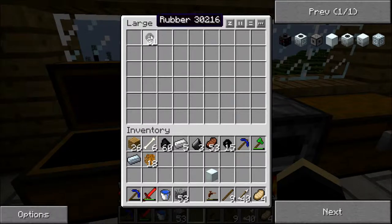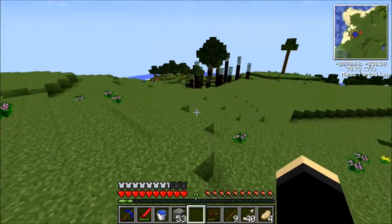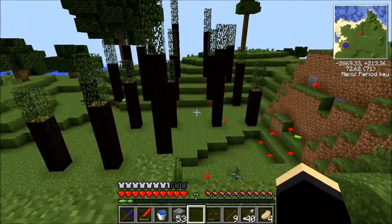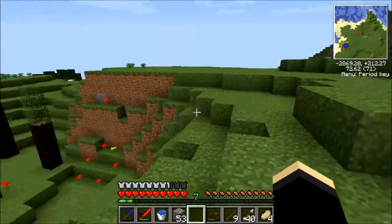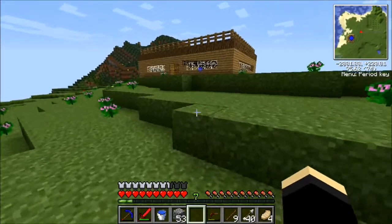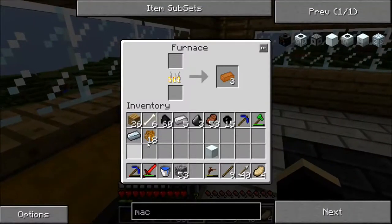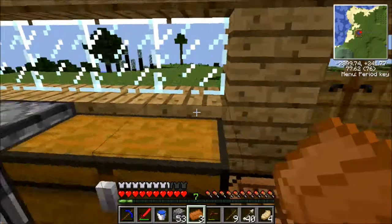I made some rubber because when I was setting up the rubber tree farm over here I just harvested the rubber while I was at it. But I like them like this because it makes it very easy to harvest the rubber off them. We should have enough rubber and we should have enough copper. Yep, we've got our copper and we've definitely got enough rubber.